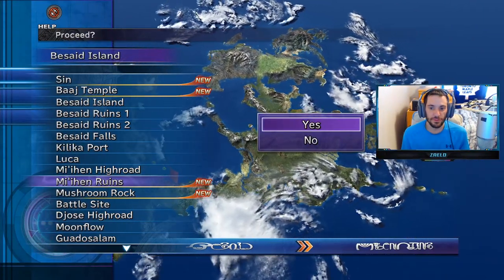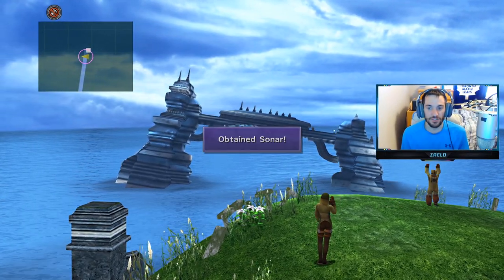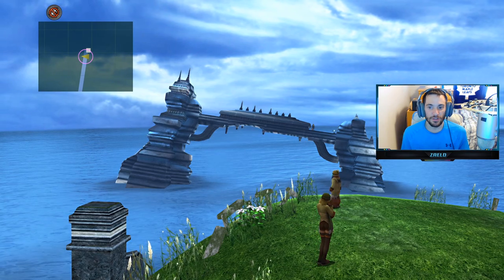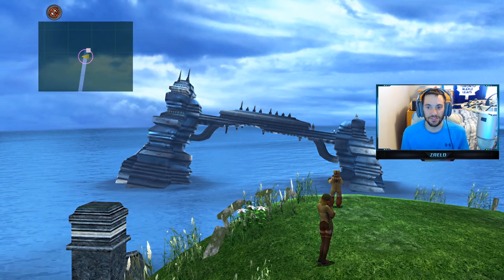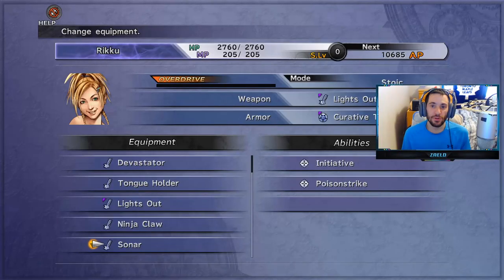So this time we're going to head to Mian Ruins. You can see us on the other side there — the treasure chest is right there, and that's the Sonar. Sonar is a weapon for Rikku by the way — it has Initiative and Poison Strike. Then we'll just re-board the airship.